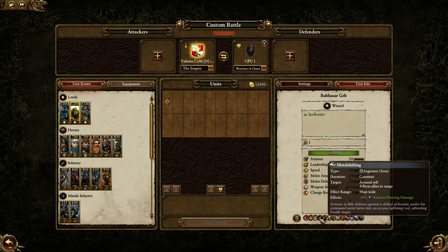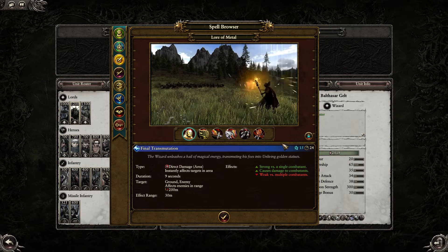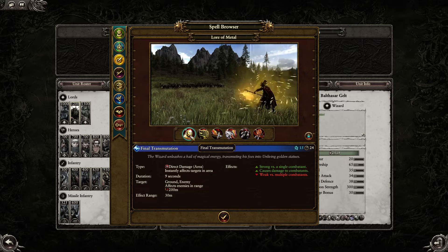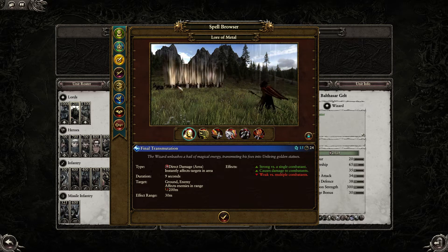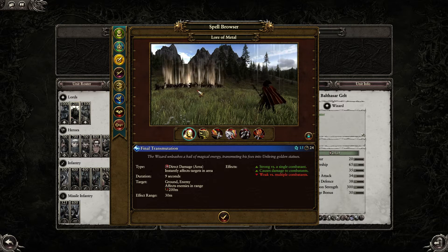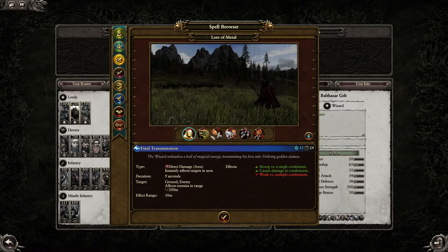We've got this list of spells and we can look up what they do. An example is Final Transmutation — he's casting it. As you can see, it has a long channel time. After it goes off, it deals heavy damage in an area that's better for assassinating single targets than for attacking a large group.